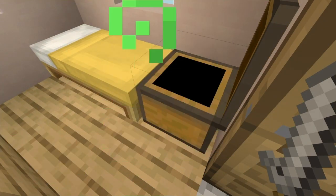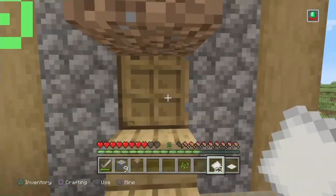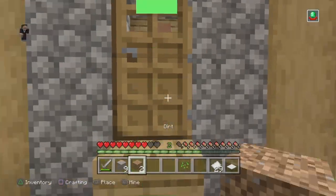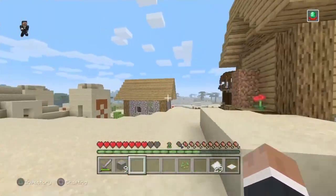Step 14: Defeat the current raid wave until you see the Hero of the Village effect, which is on a time limit. Take your item from the chest and trade with a villager for a discount to earn the Buy Low, Sell High trophy.